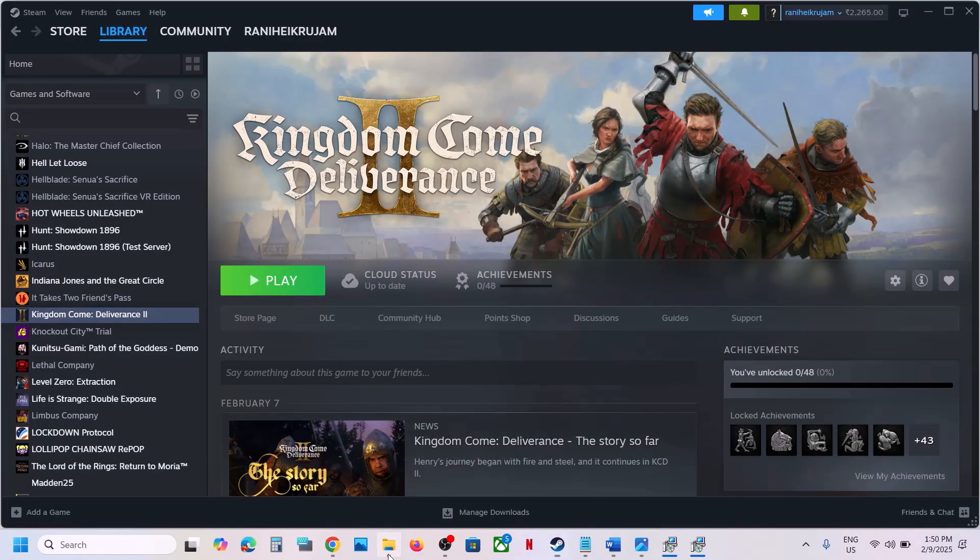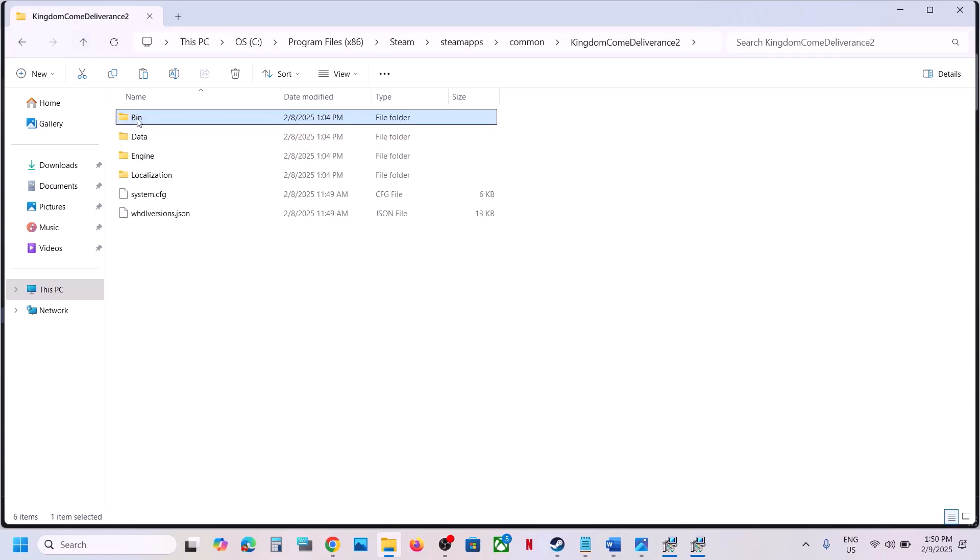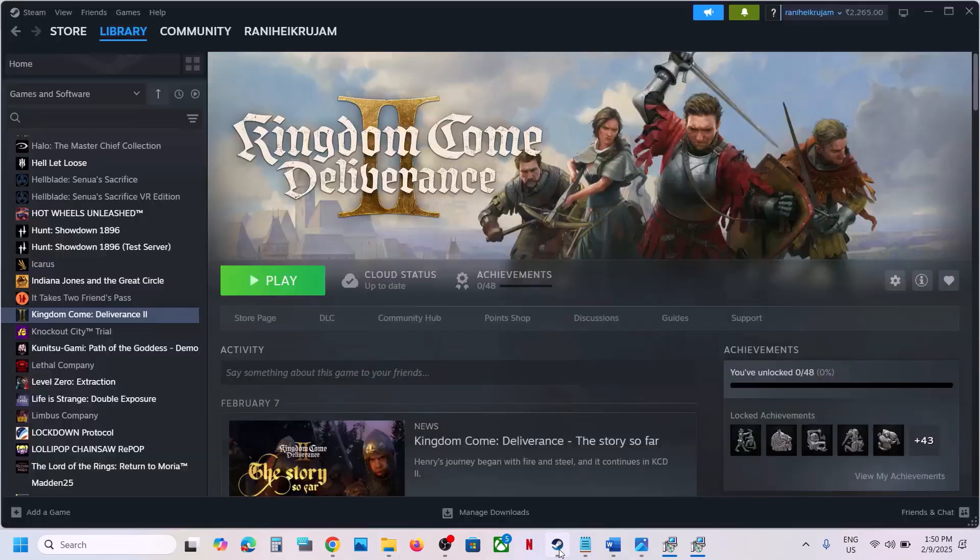Now launch the game and check. If you face any problem, use the backup bin folder you created — you can simply replace the original bin folder with it.